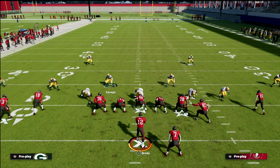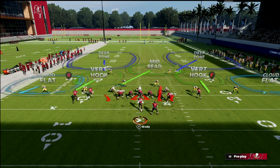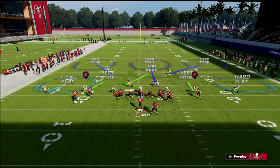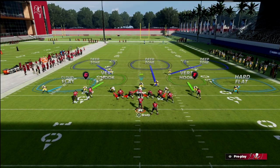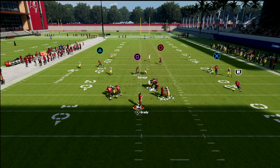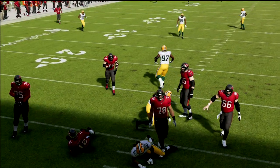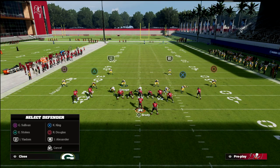For a short yardage play where you really want vert hooks to play underneath, you can shade your coverage down and re-cloud flat your outside guys, then put your zones on the field. Now you're in a position where if they try to hit you with a wheel, the vert hooks just go crazy. You've got great rally coverage to the flat — it's a really simple defense you can use out of dollar.